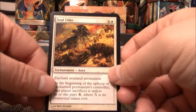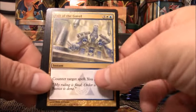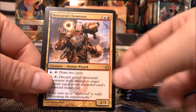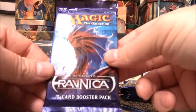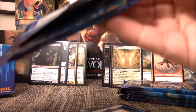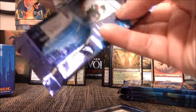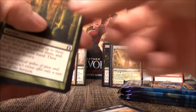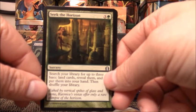We have Soul Tithe, Fall of the Gavel, Judge's Familiar, Mercurial Chemister. Nothing good out of that pack. And no Steam Vents yet, or Abrupt Decay, or Chromatic Lantern. Those are the three rares I really want to pull — those will sell really quick and they are worth a good amount of money.